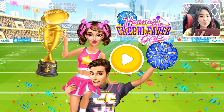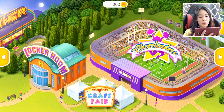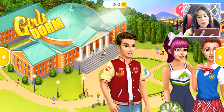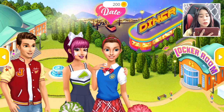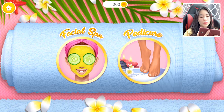Hannah's Cheerleader Girls - she's my lucky charm! Come back every day and collect your daily bonus. I got 200 bonus points. Welcome! Yes, Hannah and her best friend and her boyfriend Jack. As you can see, we have a lot to do in this game - we have the spa, the girl store, the date, the diner, the locker room, the craft fair, and the cheerleaders. The first thing I want to do is the spa!